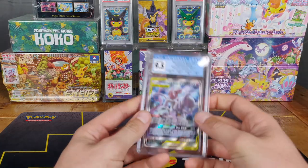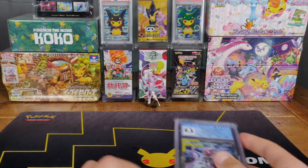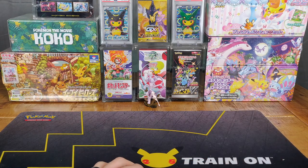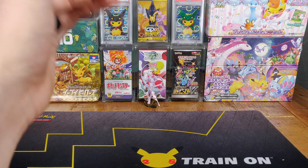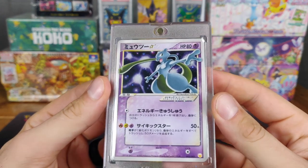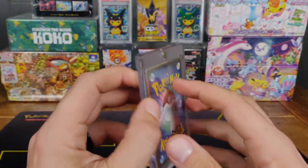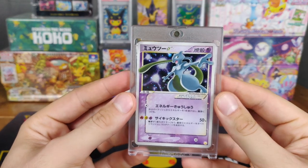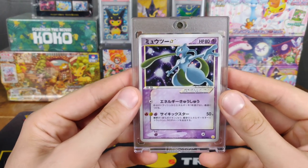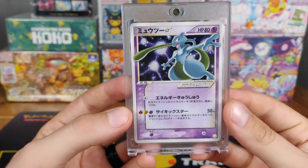Last video I talked about my wonderful boys Mewtwo and Mew — just watch the last video if you can. I can't believe I forgot one of my cards: a Japanese Mewtwo Star. I could not afford any of the English Mewtwo Stars, so I went with a Japanese one. Not the best quality around the edges, and that's obviously why it's in this Ultra Pro, but I just had to have it. And I think the white outline for the Mew Star, instead of the yellow outline for the English, just looks so much better — but that is my personal opinion.